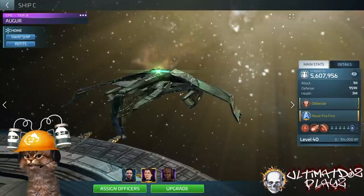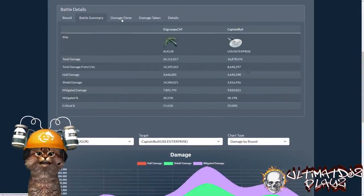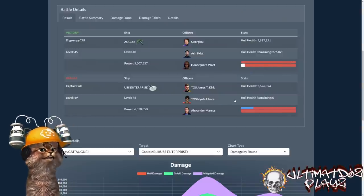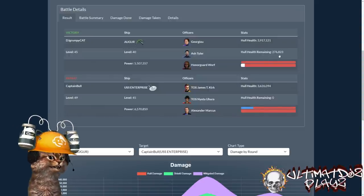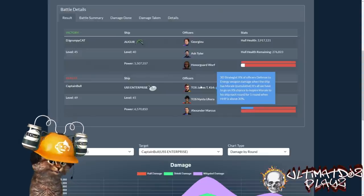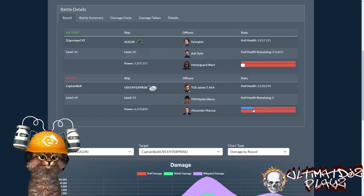Captain Bull had the advantage of four levels of research and an extra tier on his Enterprise — level 45, tier 9, maxed at 6.5 million power versus my 5.5 million at tier 8, level 40. Notice it's 5.5 million and not 5.6 because this first test did not have Rutherford. Here's just the summary glance of the first battle with no Rutherford — the hull health I had remaining was barely enough to make it. I did defeat Captain Bull; he had 3.6 million hull health with zero remaining.